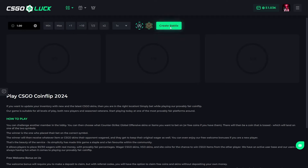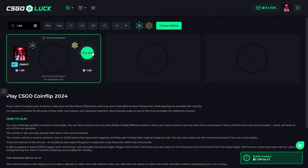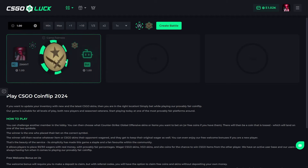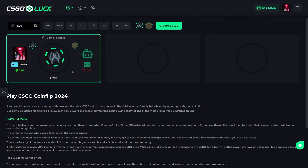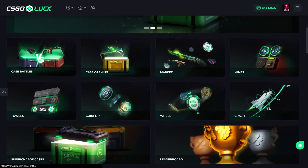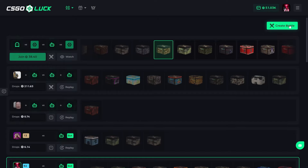There are mines, there's a coin flip, you can just create a battle. We're getting ready, so there'll be a flip-a-coin thing — let's see what we have. I got it! There's also a wheel, there's a crash, and a lot of things, but my favorite is case battle.